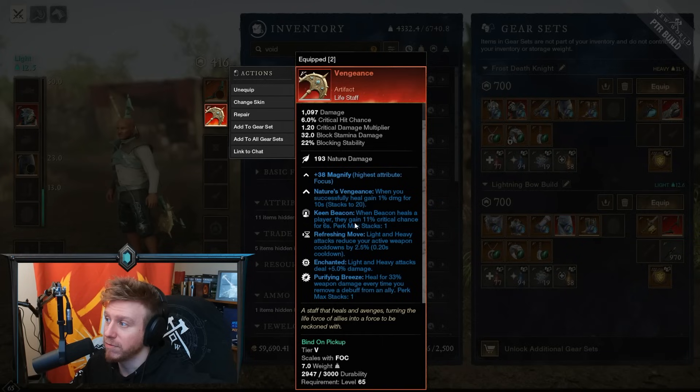The other perks locked in here are Keen Beacon, Refreshing Move, and Enchanted. There's one more perk slot at the bottom — because we're on the PTR they randomly rolled that perk, but you can change it at the Gypsum Kiln. One thing that's kind of weird right now, and it might change: on the test server we can't put a gem slot in this. I took it to the Gypsum Kiln and could not slot a gem into it, so that might be a bug.